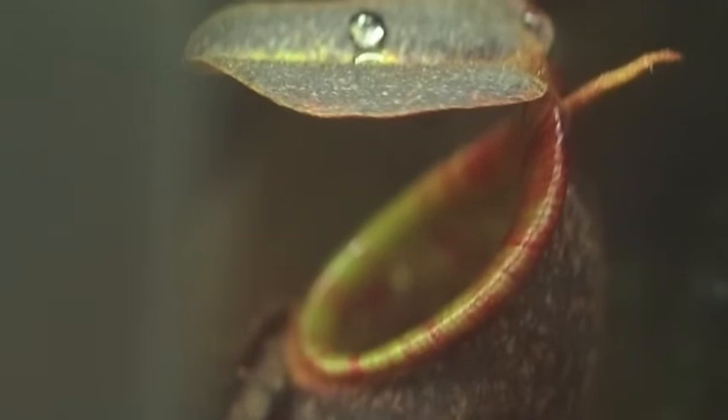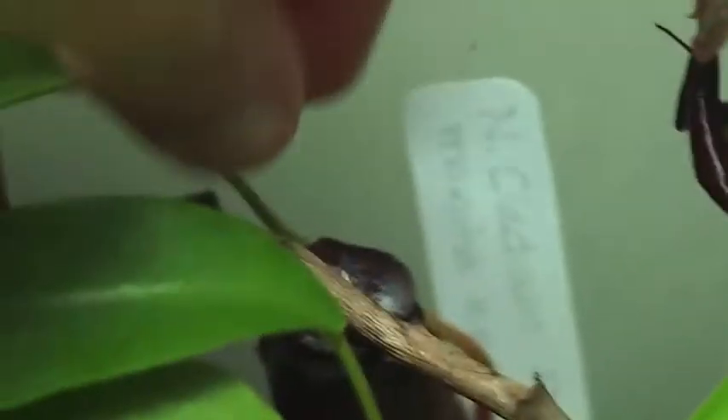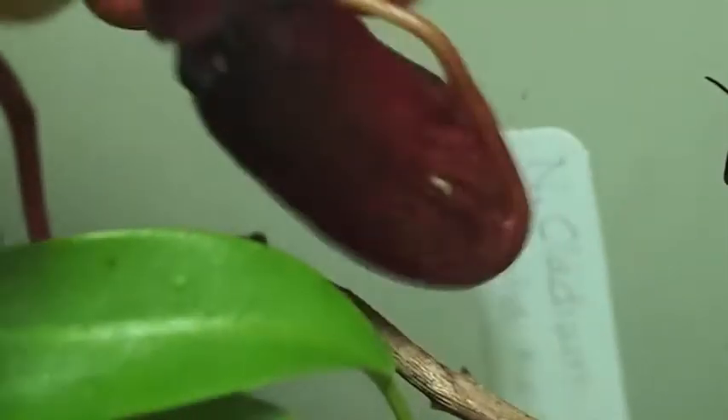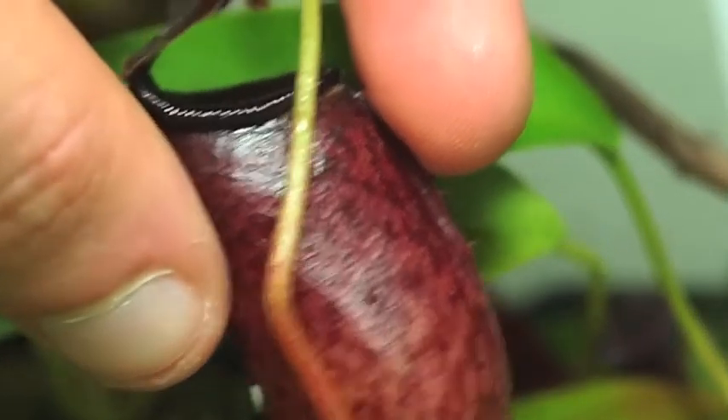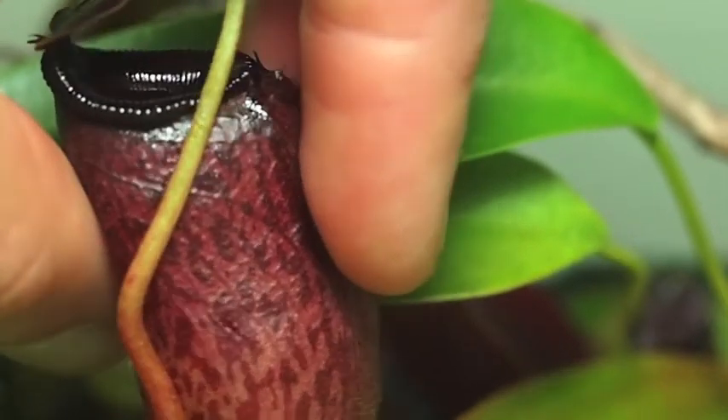It's actually starting to slow down as it reaches a more mature size. Then there's a developing pitcher somewhere over there — now you can see it coming into focus. There's the next lavicaulis pitcher; hopefully it doesn't deform against the glabrata pot. On top of that, we've got a rather large Aristolochioides x ventricosa pitcher — much larger than last time. It's actually starting to color up, so you can see how dark that peristome gets.